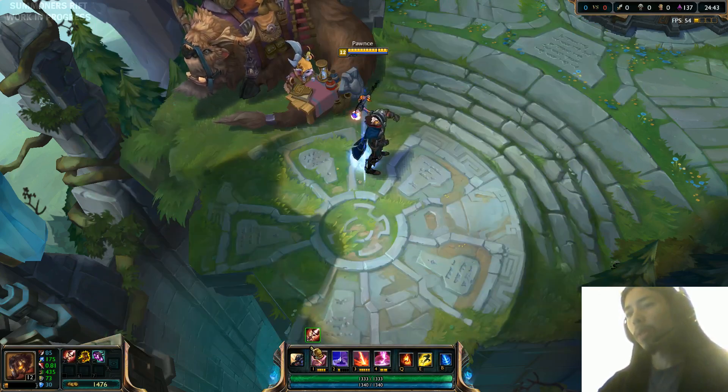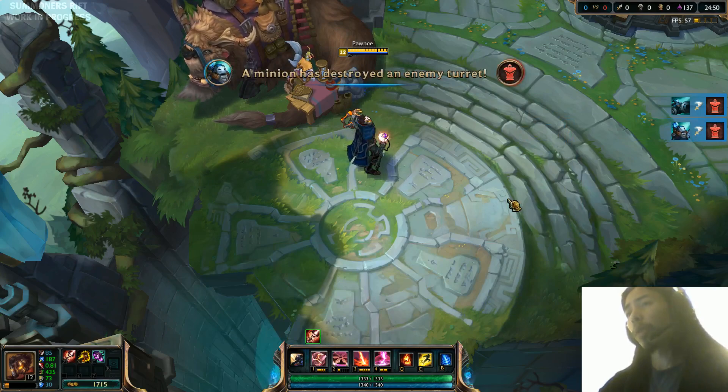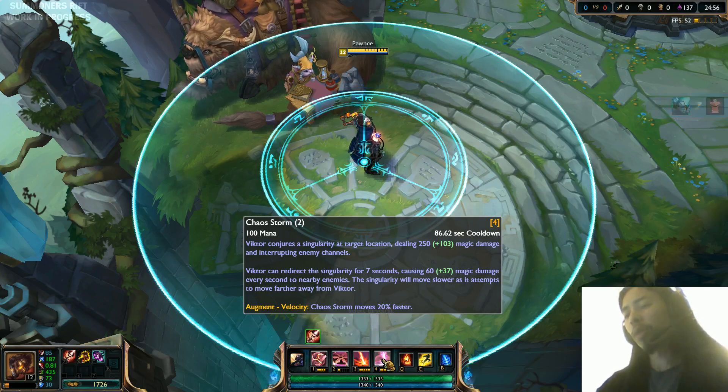So we upgrade this, and now when it's upgraded, he gets turbocharged — Viktor gains 30% movement speed whenever you shoot something with the Q. Also, when you upgrade everything, the ult ultimately ends up getting upgraded as well, just for free. The Chaos Storm moves 20% faster.